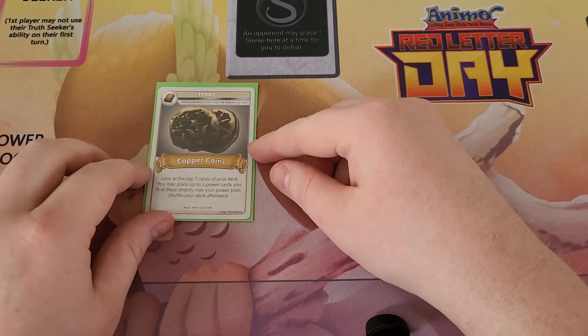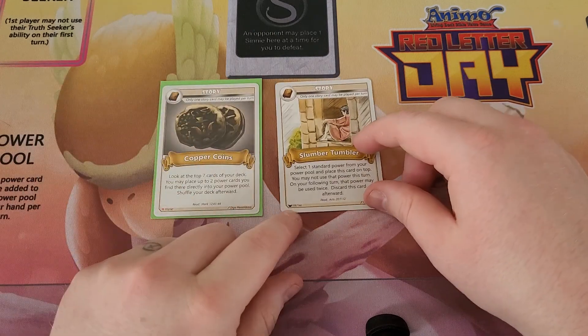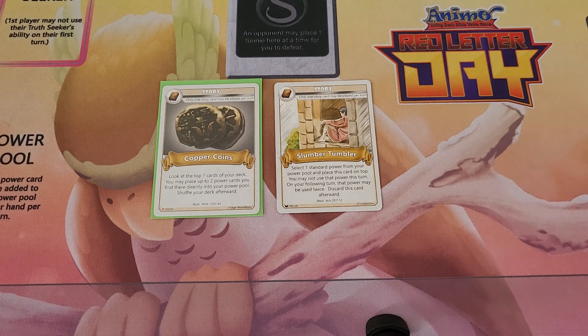Moving on from Floraline Level 2, we are going to start covering our Story Cards. First Story card is Copper Coins. Copper Coins says you get to look at the top 7 cards of your deck, you may place up to 2 Power Cards you find there directly in your Power Pool, and shuffle your deck afterwards. This is really good because it can also grab special Power Cards such as Prayer and Fasting, and it empowers you to look at the top 7. If you run a lot of Power Cards, it gives you a great advantage. Next up is Slumber Tumbler as a Story card. Slumber Tumbler says select 1 Standard Power Card and place this card on top of it - you may not use that Power Card this turn. On your following turn, that Power may be used twice. Discard this card afterwards. It's not bad - it makes a Standard into a Double. I personally don't like it because I'd much rather my Story Cards get me more value with lasting abilities rather than just that one turn.